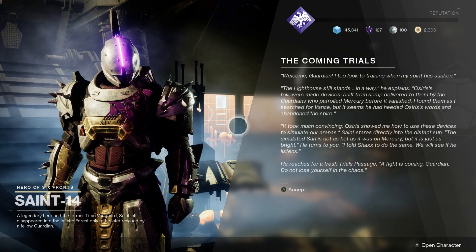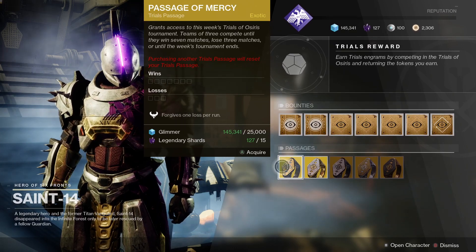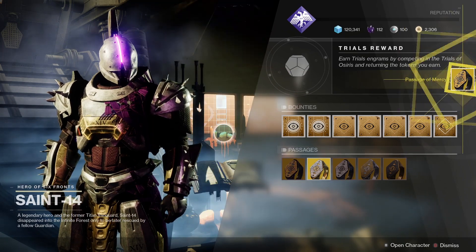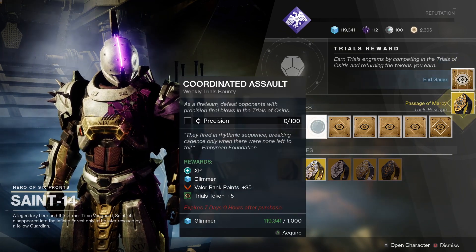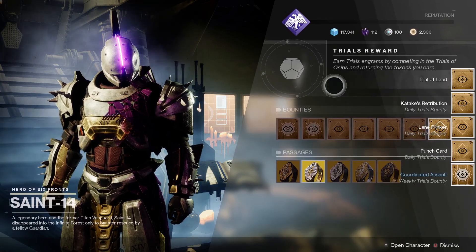First, head down to see Saint-14 in the Tower and don't forget to pick up the bounties and the passage of your choice. One of the weekly bounties will give you a Trials engram, and you'll get the weapon or armor piece at three wins inside that engram — a nice easy way to get Trials loot each week if you're not great at Trials.